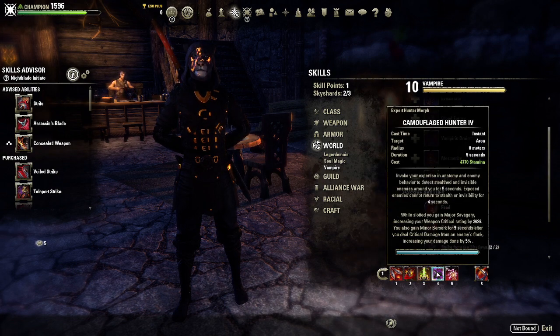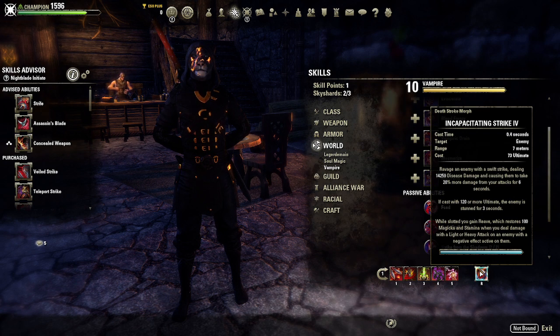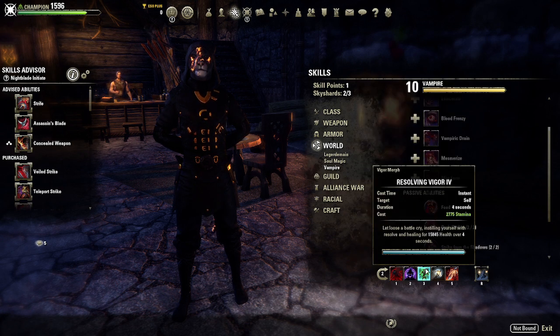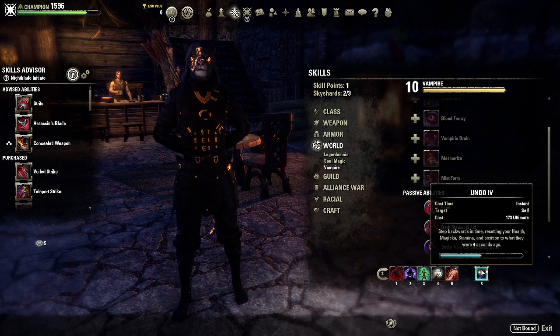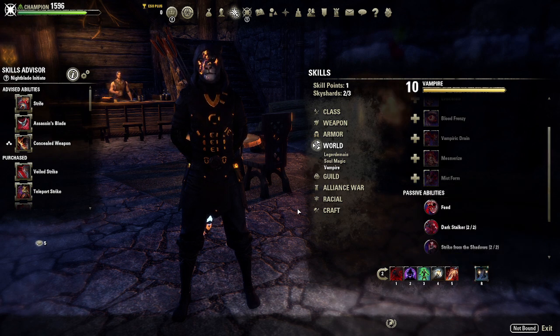For the skills, nothing has really changed. On the front bar we're using Surprise Attack, Executioner, Rally, Camouflage Hunter, Relentless Focus, and our primary ultimate is Incap Strike. On the back bar we've got Shadowy Disguise, Shadow Image, Resolving Vigor, Channeled Acceleration, Leeching Strikes, and Undo. You can run the bow alt or Soul Tether, but Undo is my preferred - we get Minor Protection from just having it slotted and we get the bubble when we're blocking.